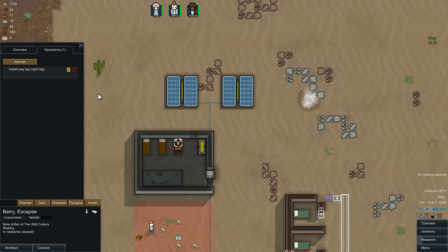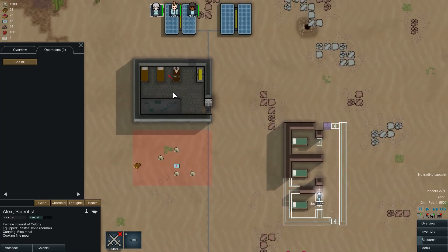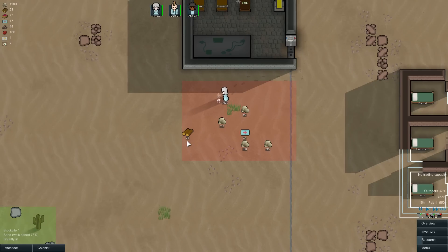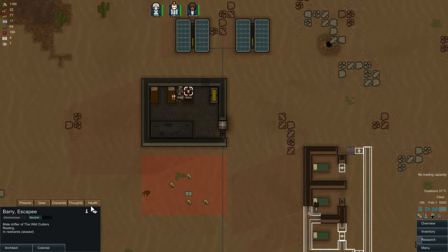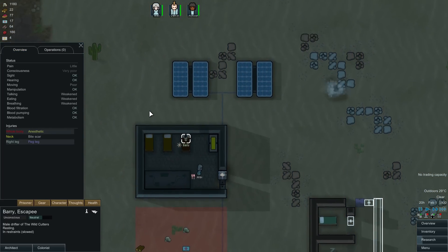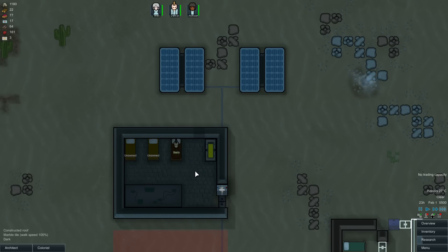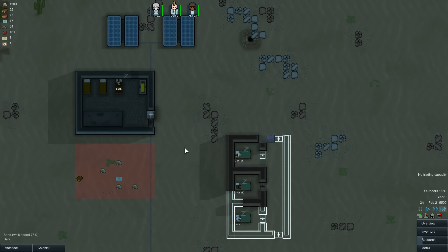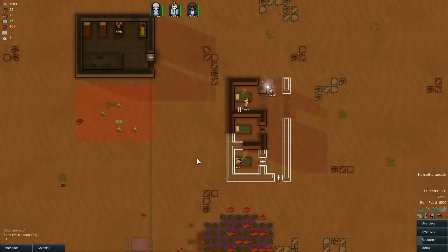Barry — welcome! Let's get your loyalty up first. Looking at his thoughts — let's get that thought level way up and then decide whether to give you a leg. Give the guy some food. He's missing a right leg, so we install a right peg leg. Who's our best doctor? Doctoring 8 and 7 — okay, Alex, I know you're making a meal, but any chance you could pop a peg leg on this guy? It takes one piece of wood for a leg — that's not bad actually!